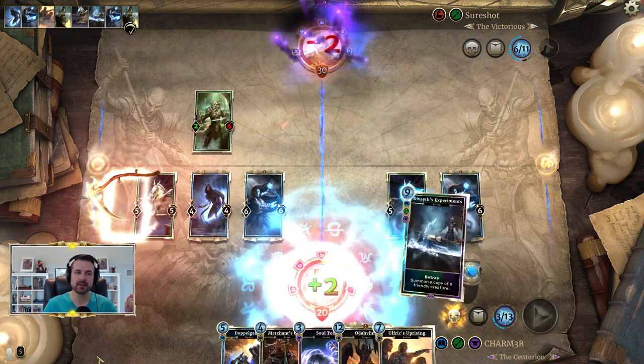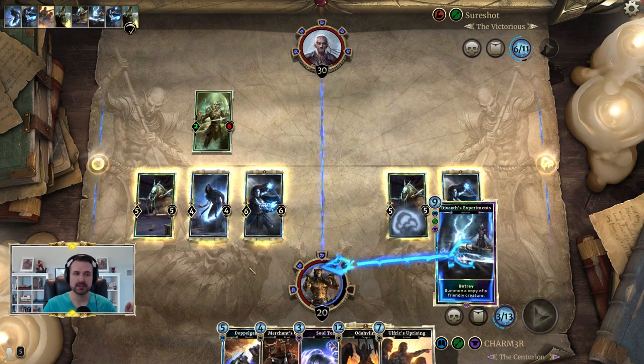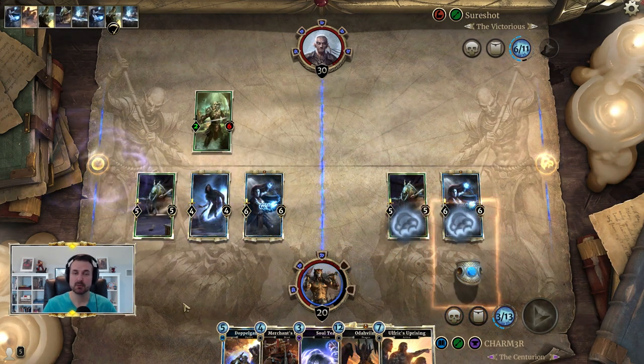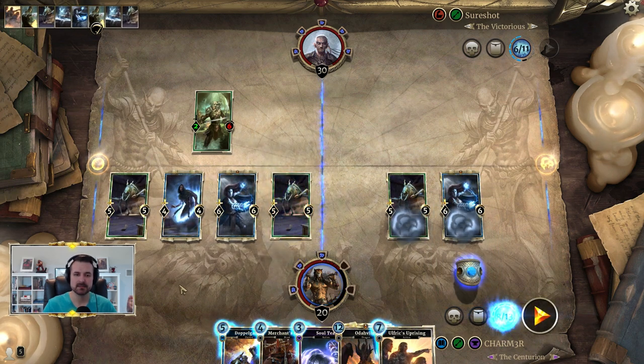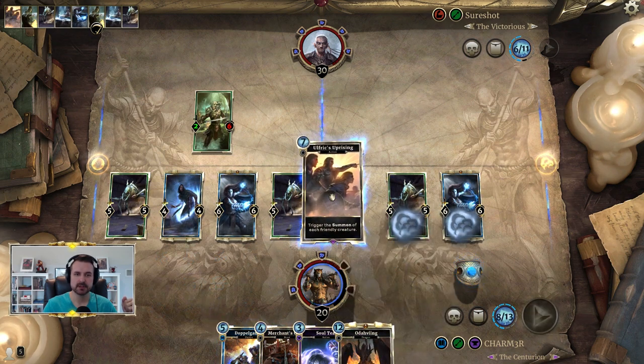Now we've already copied Laneth — we have two on the board. We need to make sure we have enough magicka to play the second Uprising, so we're going to target a Nyxox with the sacrifice, because that will give us more magicka, allowing us to then play the Uprising we just fetched.